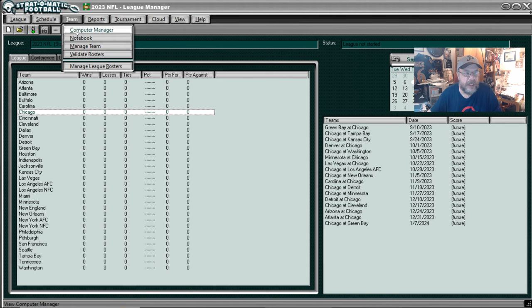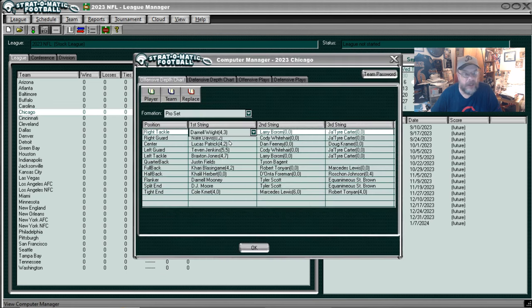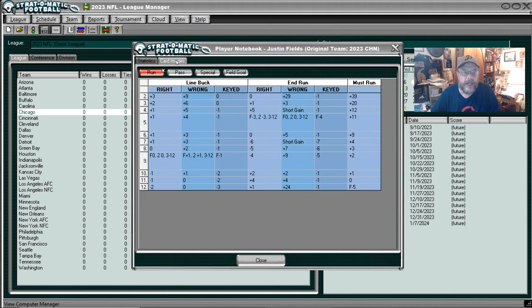We will go to the computer manager. You can click on the player. We'll take a look at Justin Fields' card. You click up here and say player, then you look at the card image. It's got the run and the pass. He doesn't have any special or field goal cards. This is his running card. You can see the must run is pretty good, and even his line buck and his end runs - those are good. It's Justin Fields, so you would expect it.